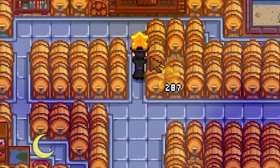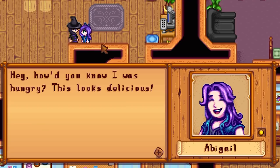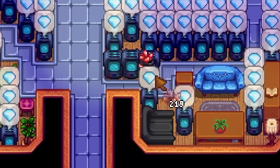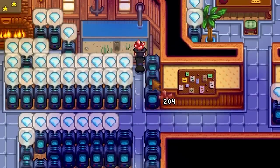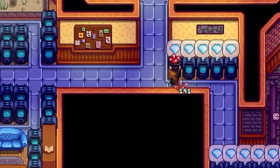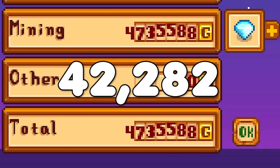Now we move on to crystallariums - this is great space for processing all of those diamonds, fire quartz, or whatever you like. You can't fit in as much as you can over at the quarry, but this place is out of the way and relatively left alone, and Clint won't touch your stuff here either. Diamonds will pop up every five days, which you can sell for 750 a pop, or 974 if you go with the gemologist profession - which I highly recommend. Over an entire year these will replicate over 4,800 diamonds, and with the gemologist profession that's a profit of just over 4.7 million, or roughly 42,000 gold a day.